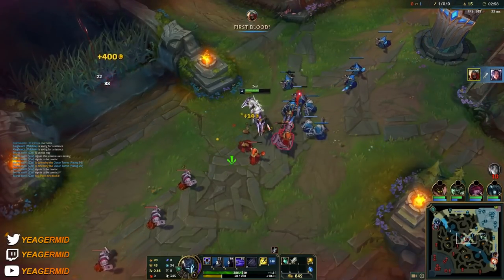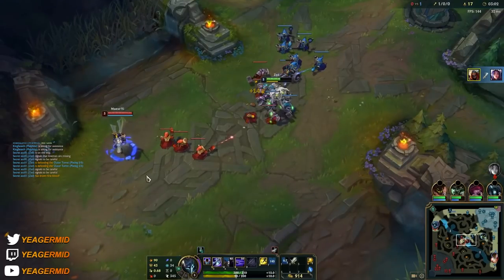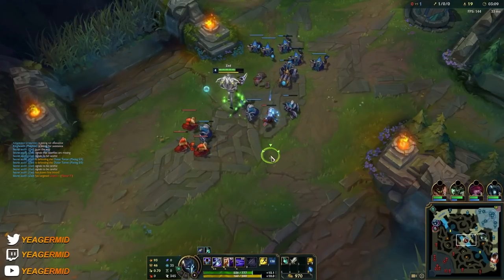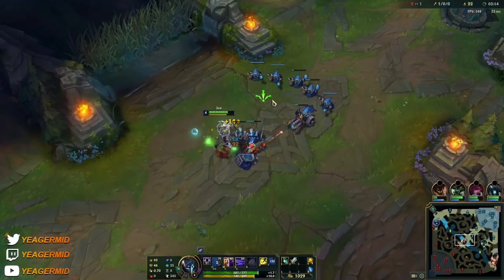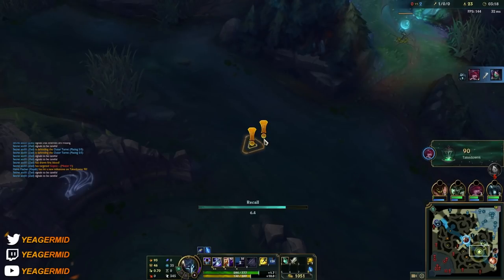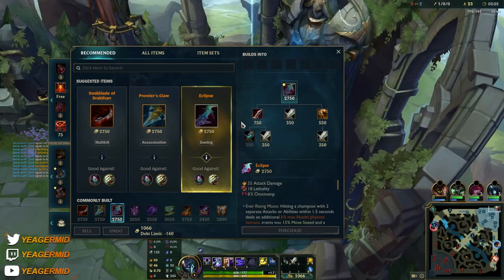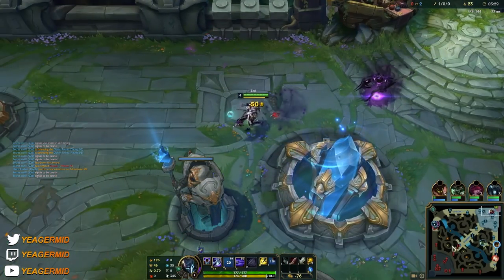As for when you want to use this combo, play around the keystone. In this game I'm using First Strike, because that gives you an insane amount of gold. But even if you have something like Electrocute, you want to play around that cooldown — so whenever it's up, that's when you use that W-E-Q combo. First Strike feels really OP on Zed because most of the time he gets to hit people first because of his W. He has ranged damage and a lot of quick burst damage, so he can get a lot of gold from this keystone.